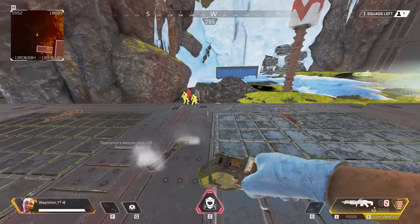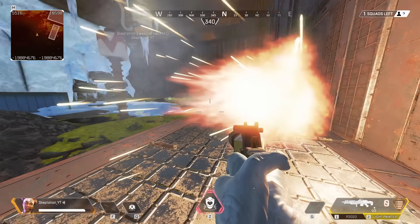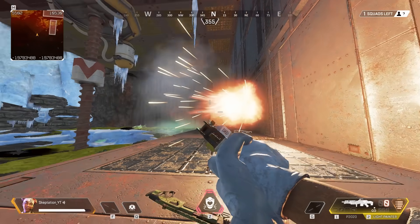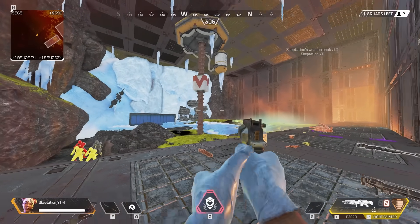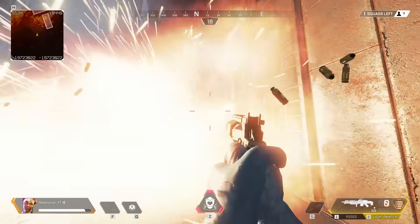Alright, so next we've got quite a unique one: the Light Painter. When you shoot this, the muzzle flash just stays there and doesn't go away until you holster your weapon. You can use this to create some interesting designs and paint, kind of like this.